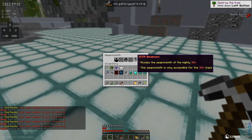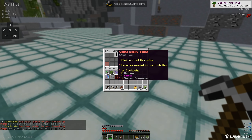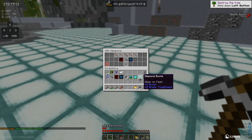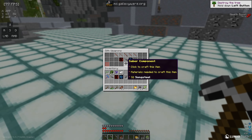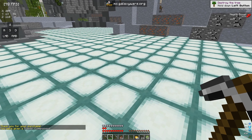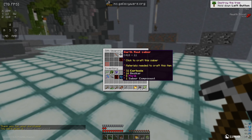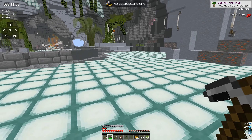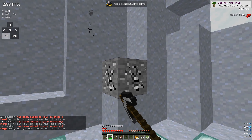If you do /ws you can see the weapons menu. I have two powers and a gun, but I want to try and make a saber. I crafted some Song Steel. Looking at /ws again, I could probably just save up and get a better one — I'll wait and get the upgraded version since that's obviously better.